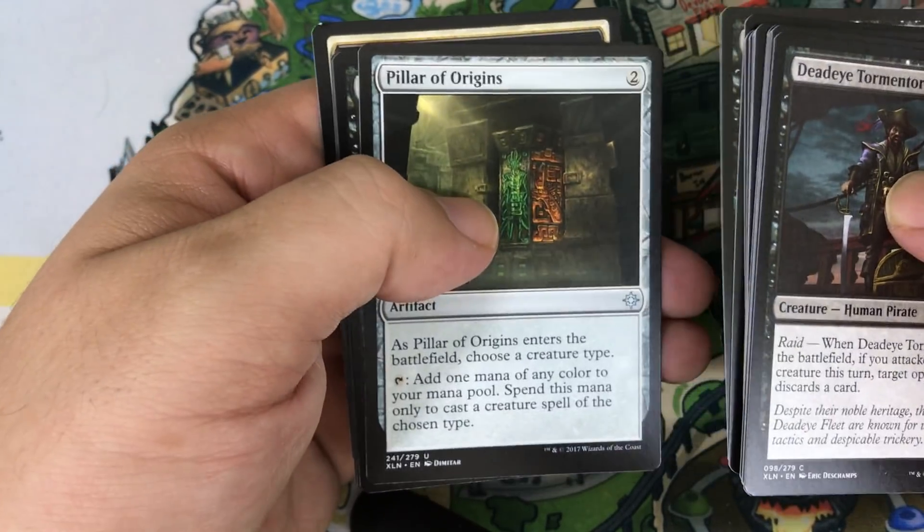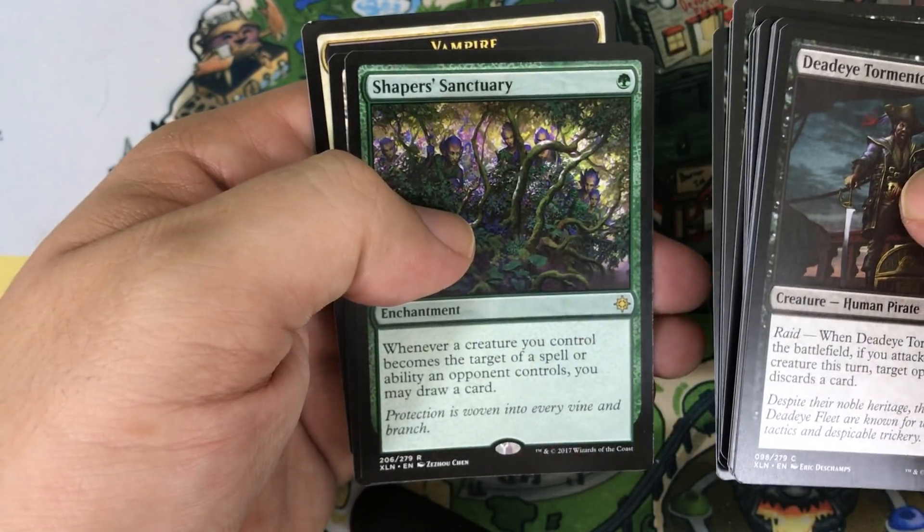Pack three: Ruthless Knob, Pillar of Origins, Walk the Plank. Our rare is a Shaper Sanctuary. We'll keep going.